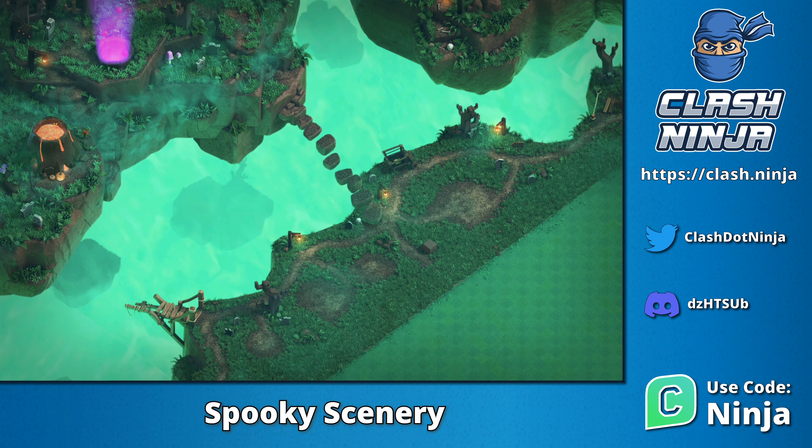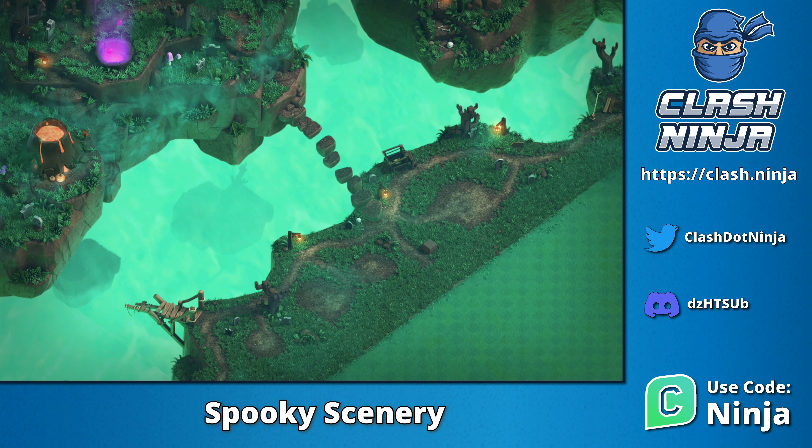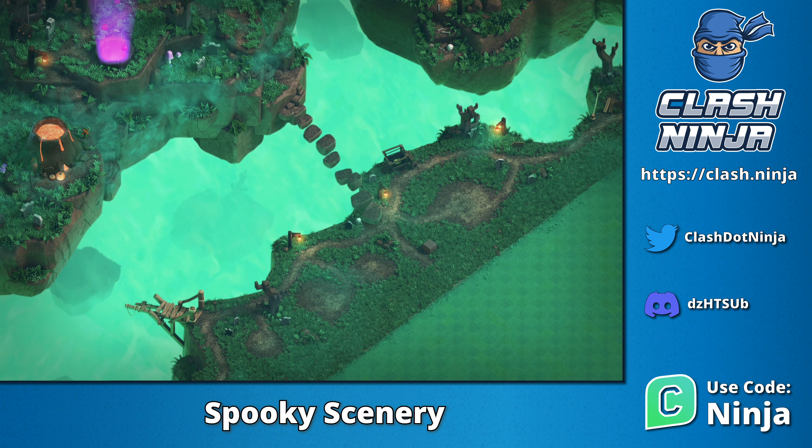Taking a closer look, to the northwest there are some floating stones making a path to another of the rocks. On that rock is a volcano with bubbling magma and what looks to be a well with elixir in it.